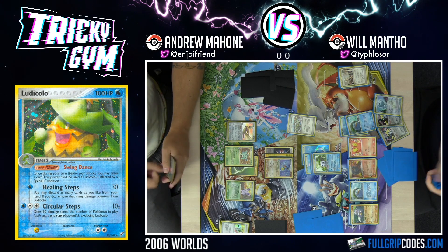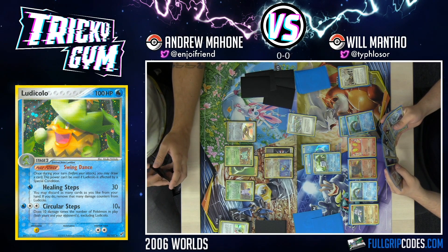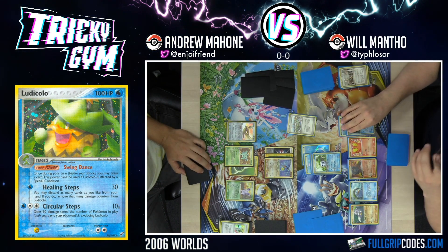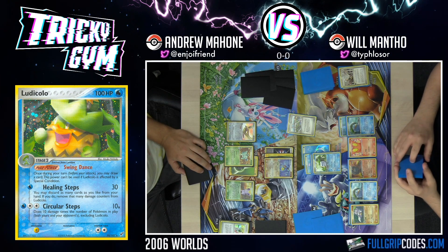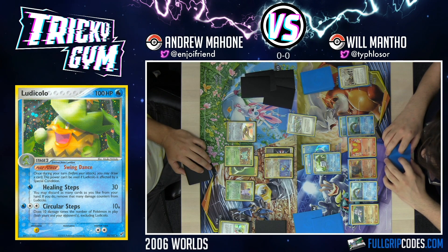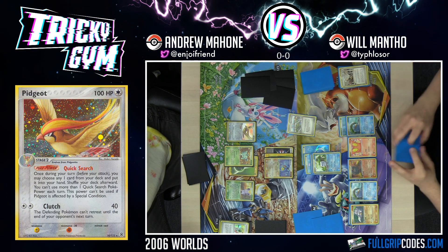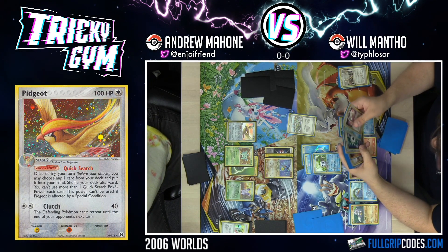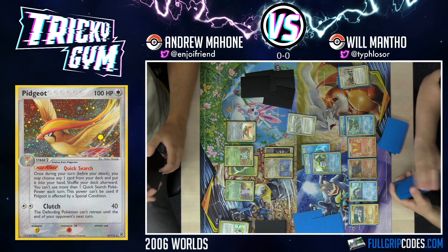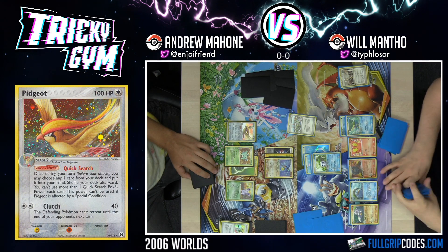That kind of grinded my gears a little bit. Just got to do it. I'll discard four cards to heal 40 and do 30. That's pretty good. That Smooth Over, Swing Dance combo just rearing its head again. It's extremely blessed — so good. I really need to find my other Pidgeot and get it into play so I can stop that. But I can't even counter the Battle Frontier yet.